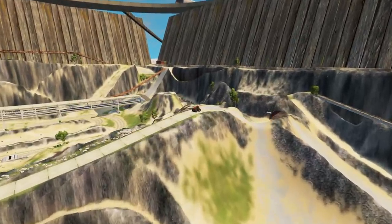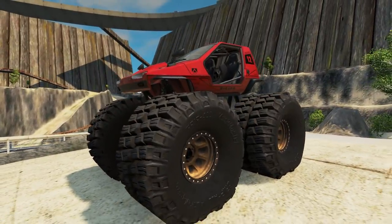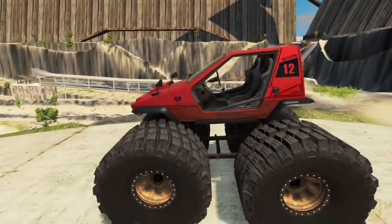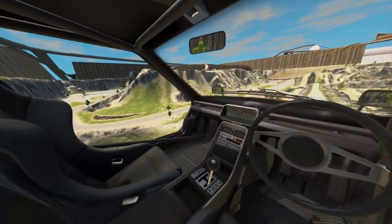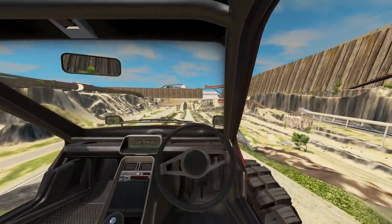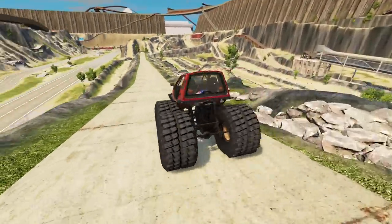Welcome back to BeamNG Drive. I'm back on the Fill the Bumps map with this new vehicle right here. This is the Earth Crawler — basically just a widget with huge monster truck wheels. Okay, here we go. We're going to try and do the jump right here. It is pretty quick, and if you go too fast it just ends up doing a wheelie. So we're going to take it nice and slow.